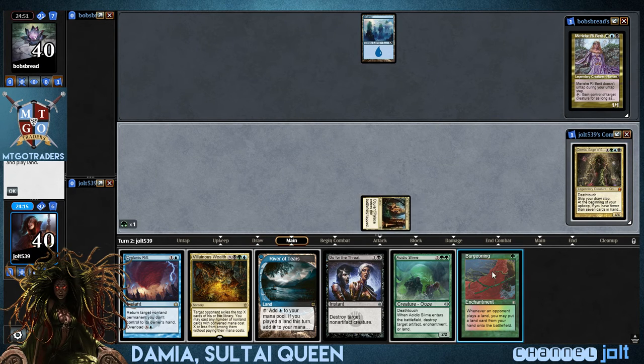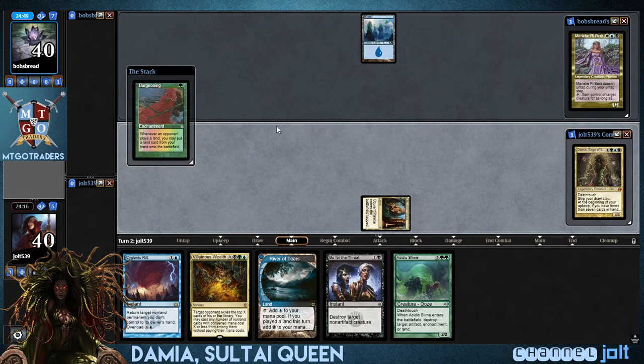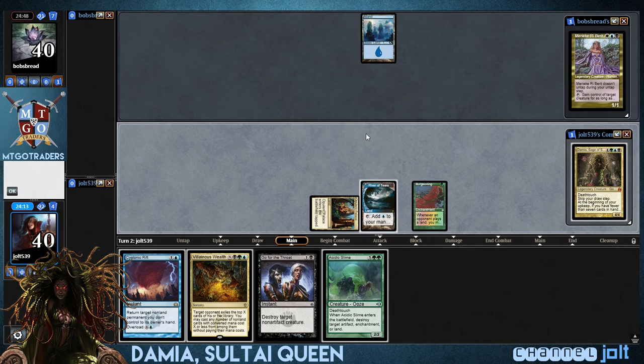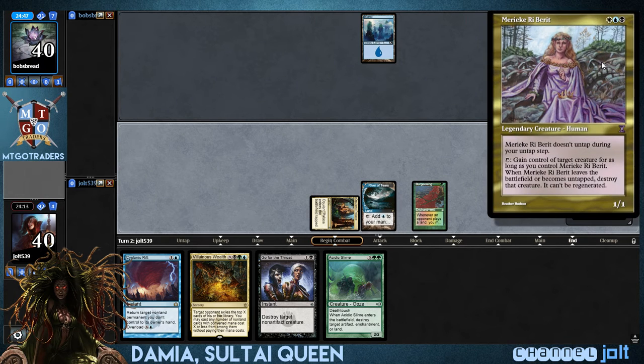Let's go ahead and get down Burgeoning. You can get down River of Tears and then we'll go past there. Hopefully we can get into a little bit of card draw, some mana, some mana rocks over there. But yes, we're playing against...